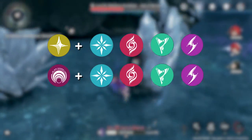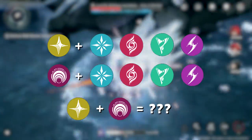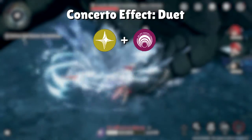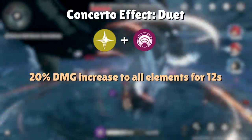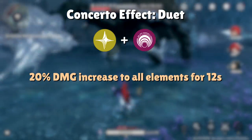Now you know what Havoc and Spectra do with the regular elements, but what happens when we pair the two together? Havoc plus Spectra gives us what the game calls Concerto Effect Duet. Spectra and Havoc are a pretty broken combination because they give us a 20% increase to all elemental damage for 12 seconds, which is a pretty universal buff that's easy to utilize.